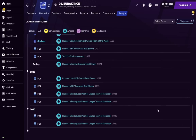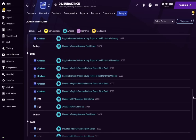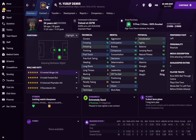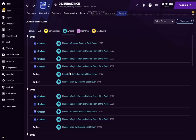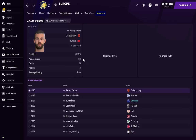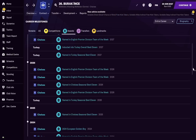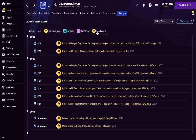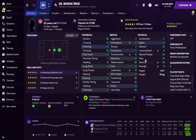Individual awards: at Porto he got team of the week and best XI nominations. At Chelsea he came runners-up in the Next Gen award — the winner was Yusuf Demir, a player valued at around 150 million so no shame there. He was named European Golden Boy in 2024 at age 20, named in Chelsea's seasonal best XI, Turkey's seasonal best XI, and inducted into Turkey's overall best XI.